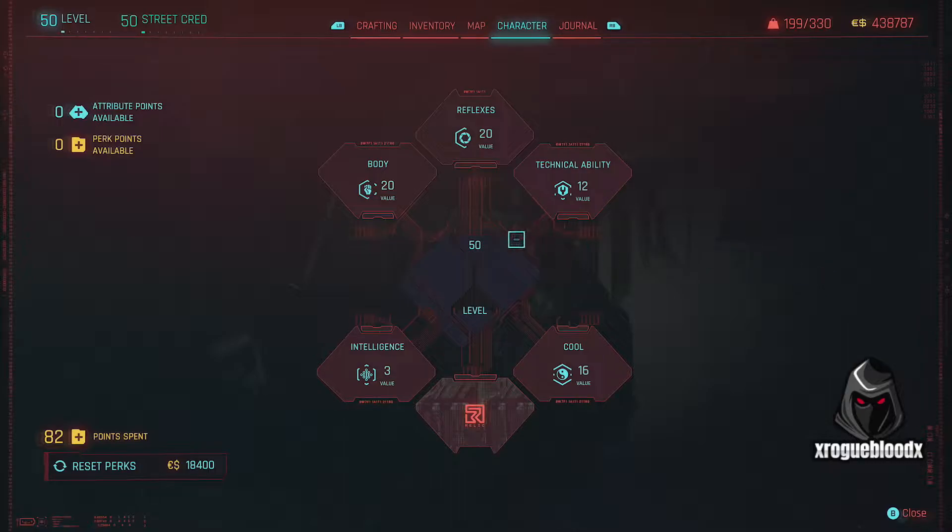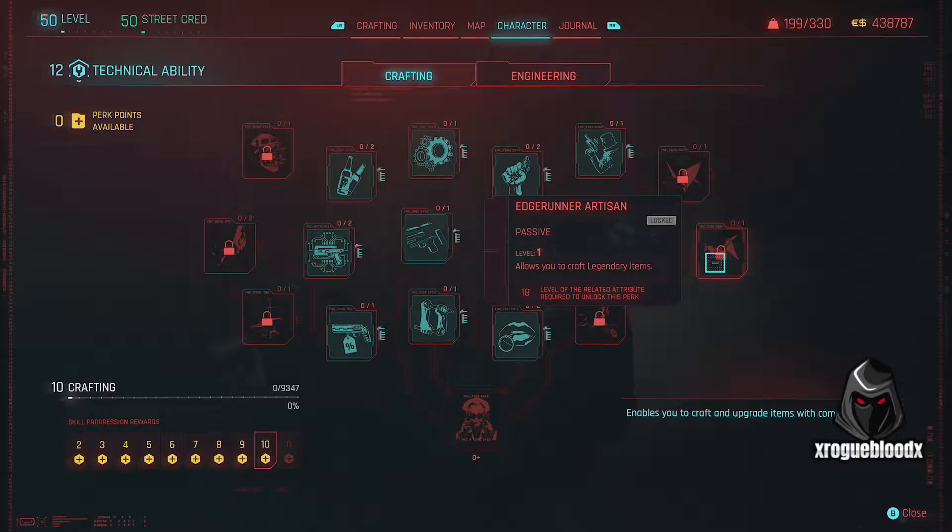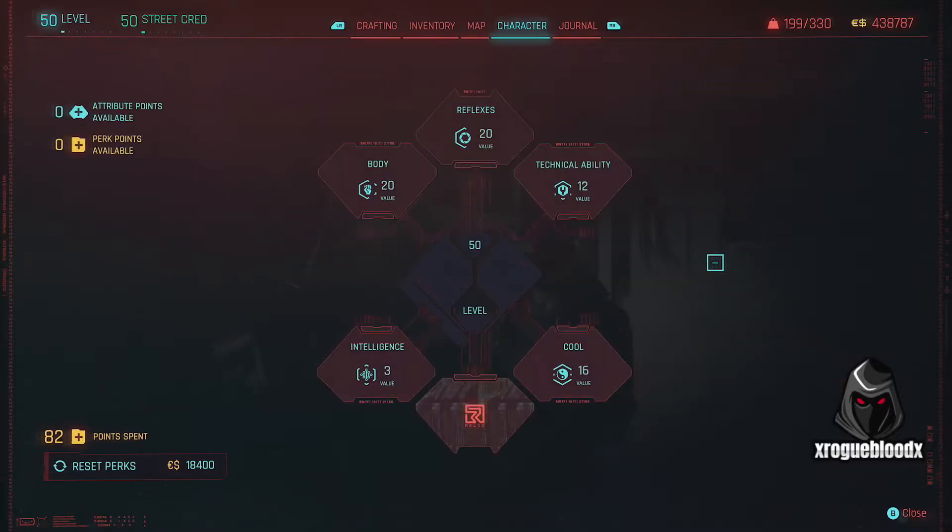The main reason for 18 points in Tech is that it would allow you to get the Edgerunner Artisan, which lets you create legendary mods — specifically the cooldown mods for the Sandevistan — reducing its overall cooldown by 12 seconds. However, I went the opposite direction and went into Cool mainly because I wanted to use the Synaptic Accelerator. Then I realized that doesn't work with the Sandevistan; they run off the same cooldown. If the Synaptic Accelerator goes off first, which gives you around 6 seconds of slowdown time, it gives you a minute cooldown — during that minute you cannot use your Sandevistan and vice versa.